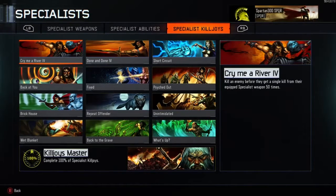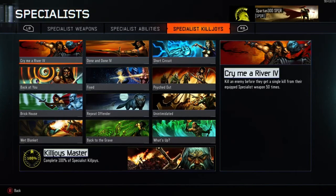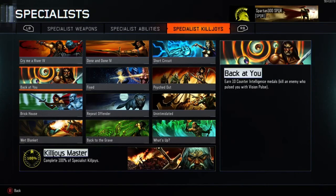These challenges are found in the specialist challenges under specialist killjoys. The first one is Cry Me a River — really easy. You need to kill an enemy before they get a single kill from their specialist equipped weapon, 50 times. When an enemy equips their weapon, get the kill before they use it and that counts as one towards the 50 you need.